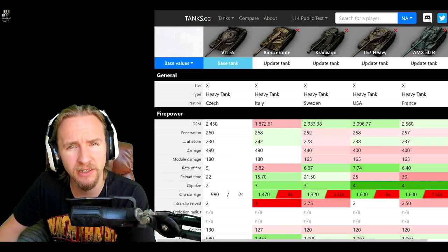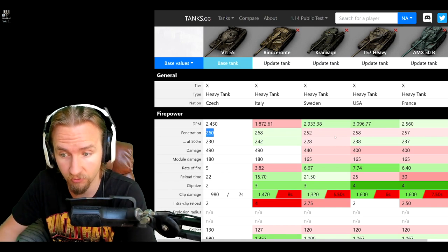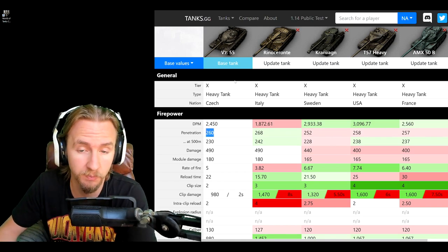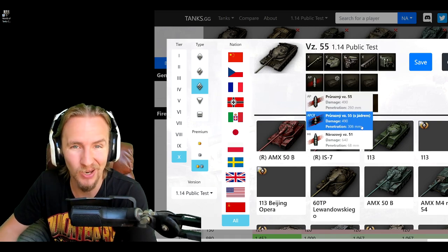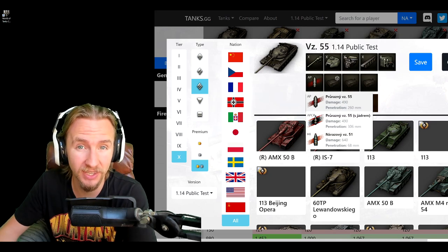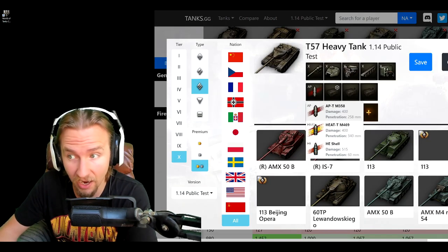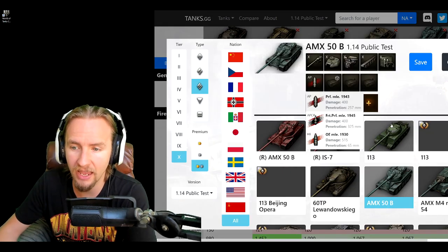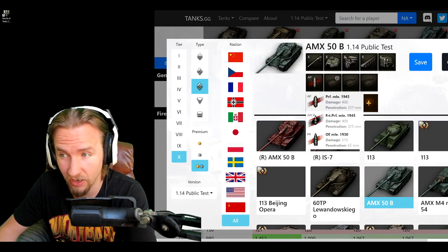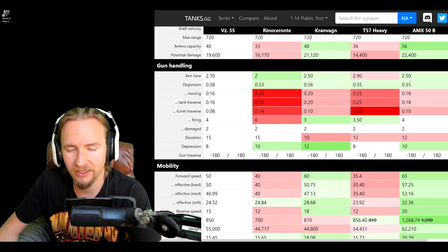Free-to-play players will be happy with the penetration of the VZ-55 at 260mm on its standard rounds — better than all the other vehicles apart from the Renoceronte. However, pay-to-win players will wince at the 306mm of APCR penetration, as vehicles like the T57 Heavy have 340mm HEAT or the AMX 50B gets 325mm APCR. All of this doesn't really mean anything if the vehicle doesn't have the gun handling to use it.